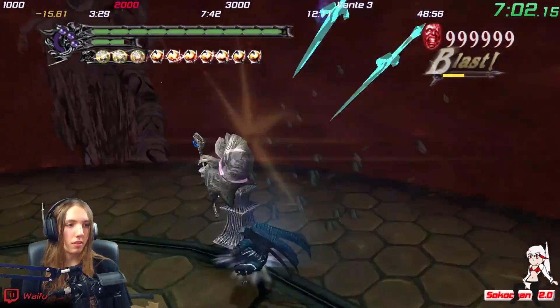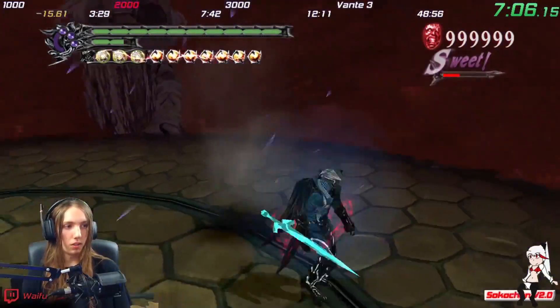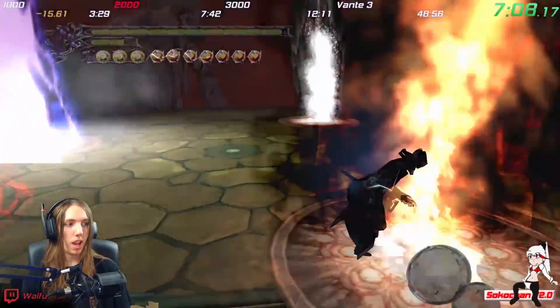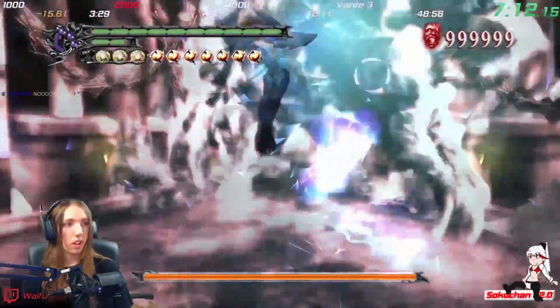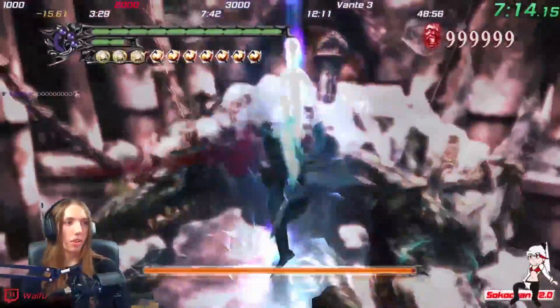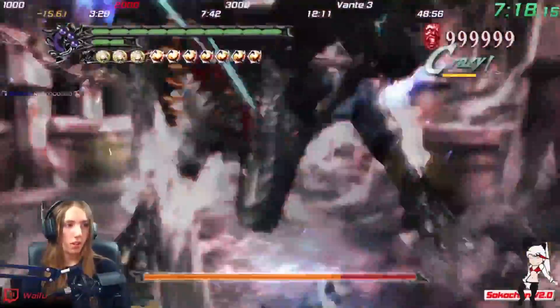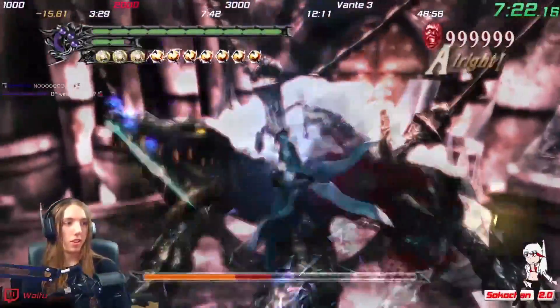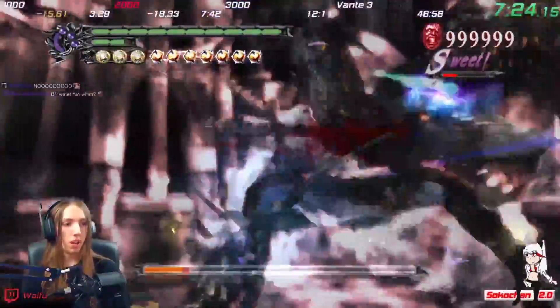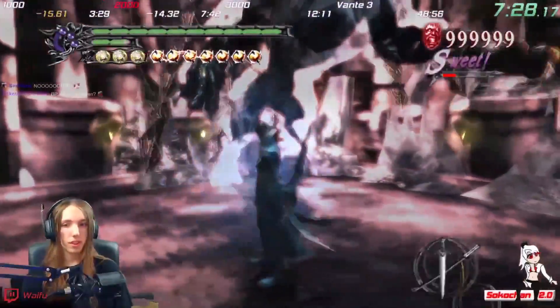Every thousand floors you get a boss fight, and that boss fight is totally random. While it is possible to get the same boss multiple times, it is exceedingly rare. As Vergil, the best boss fights to get are Severus, Lady, Nevan, the Jester fights, and the Vergil fights. Most fights with Vergil are pretty fast, as long as you don't get Geryon, Arkham, or Agni and Rudra.